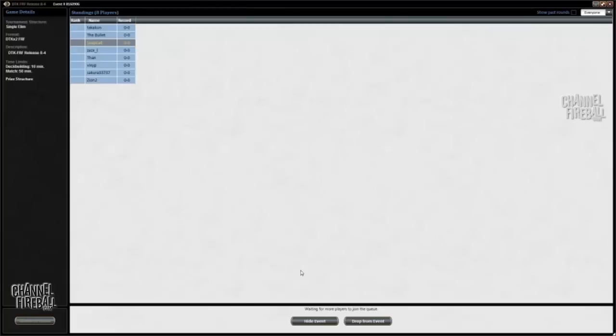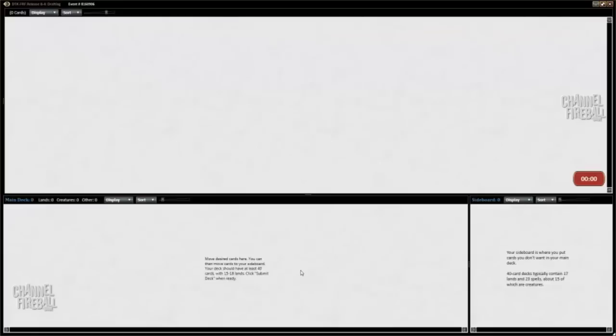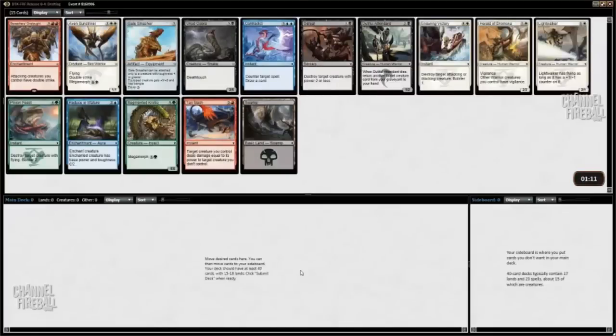Pretty exciting overall. I like that this set is very conducive to mono-color strategies. There's not a lot of land fixing, there's only one set with a bunch of dual lands. You can go multiple colors and get rewarded for it, but typically it's really possible to go mostly one color and then splash one. That's something I haven't had a lot of success with, so that's something I'm going to try to do.